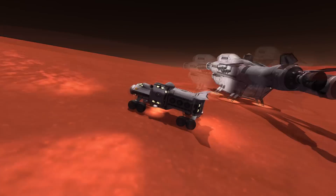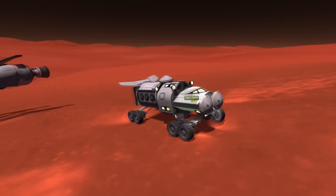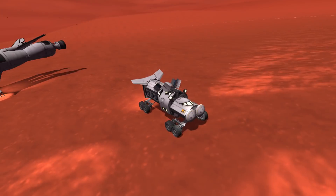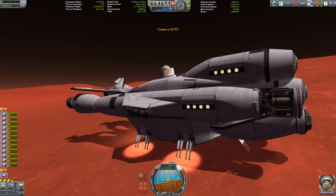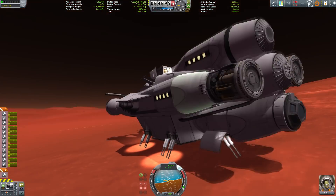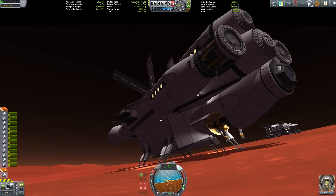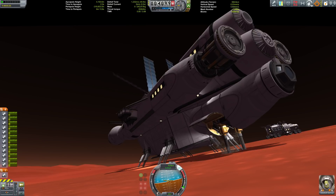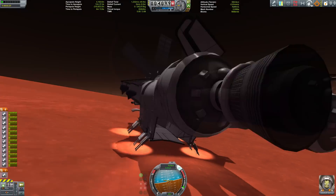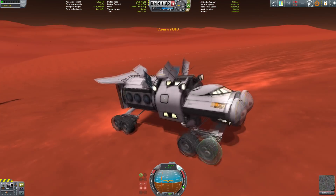This rover doesn't have any particular name - it's just the Leviathan Evolved rover. You can see the docking ports that were used to anchor it to the ship, the solar panels, and the communications array. You can also see the big ship with the big solar arrays and the big drills, so this can gather more resources and then get back up into orbit.